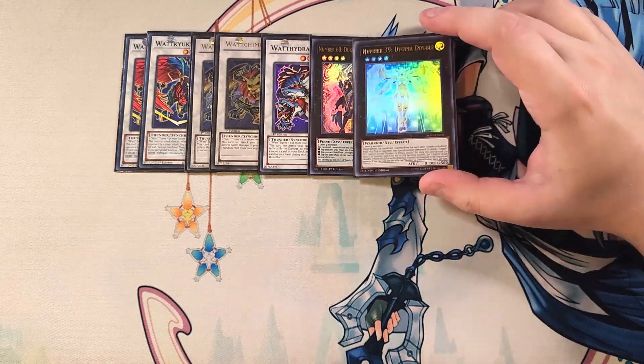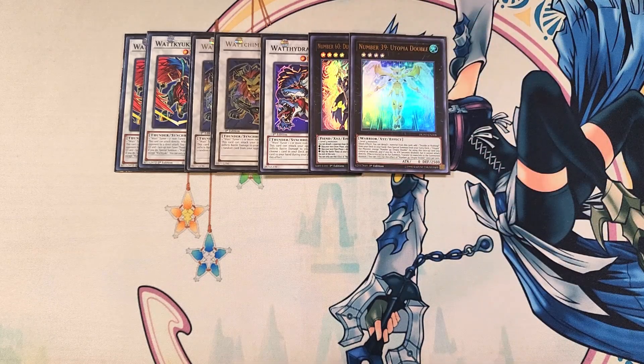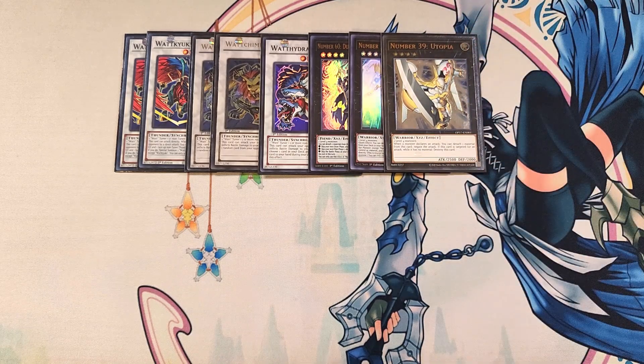We then play a single copy of Utopia Double. You make this card, detach its material to search Double or Nothing, make a copy of Utopia on top of it — Utopia comes out at 5,000 attack points, swing into your opponent's monster, negate the attack with Utopia's ability, activate Double or Nothing to make it 10,000, swing again, and you probably win the game since it'll OTK your opponent. If they have a monster with less than 2,000 less attack points, you're probably winning.